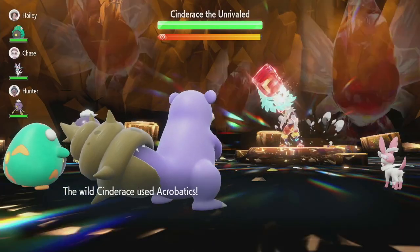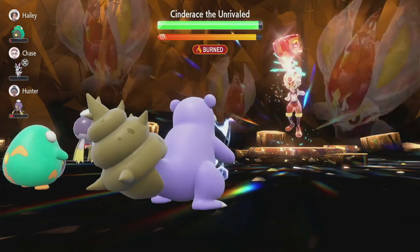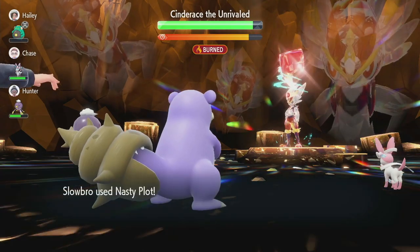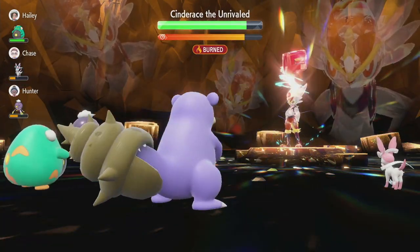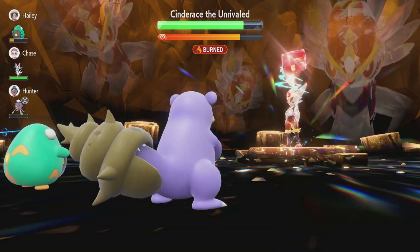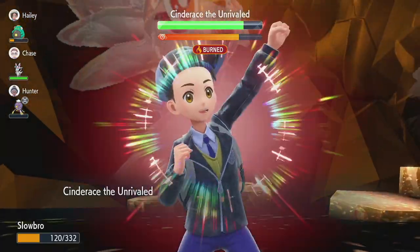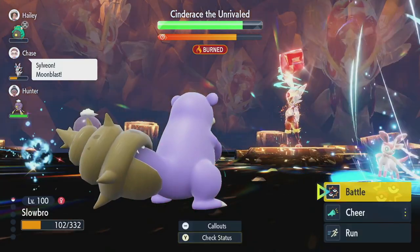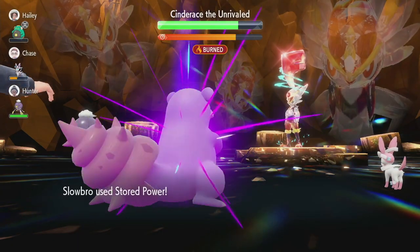Once you're in the battle, start off by using Iron Defense three times, which will raise your Defense by six points. Next, use Nasty Plot three times, which will raise your Special Attack six points. And finally, use an All-Out Cheer one time to further increase that Special Attack. Then use Stored Power and watch the health drop.